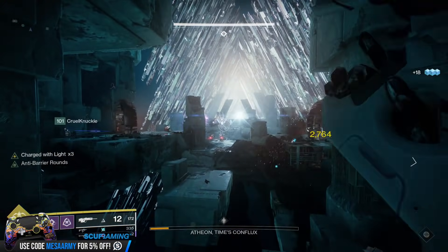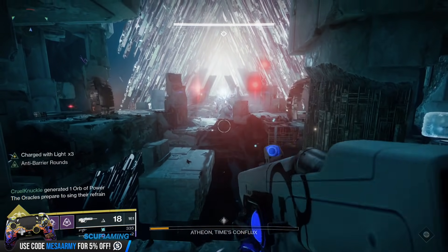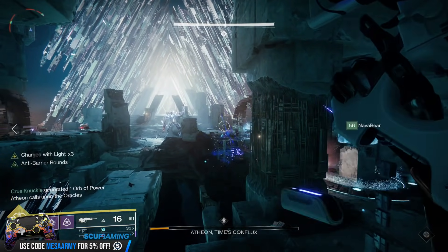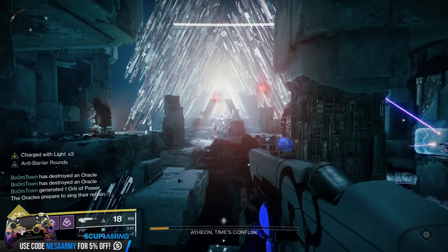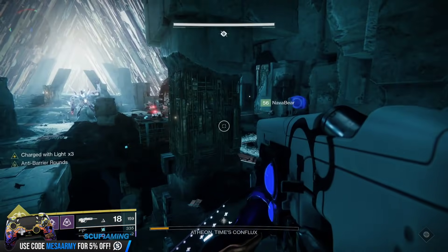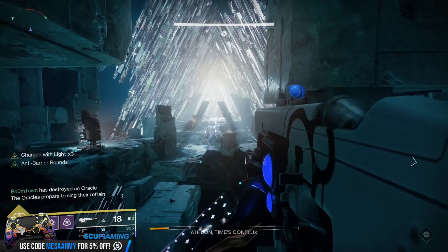In terms of weapons: Thundercrash does amazing DPS, Golden Gun is great — I was using Tether but from now on I'm going to go Golden Gun. For Warlocks, having a Well does help, and Chaos Reach also does some damage. I go with a Scout Rifle to take out some of the Harpies, Deathbringer for my Heavy to do damage on Atheon, and I keep my Ikelos on me for the supplicants. Other weapons that come in handy are Snipers for getting oracles when you're inside, and also Xenophage — because Xenophage will one-pop an oracle. Here's a fun factoid: if you pop the first oracle with Xenophage and it makes a Warmind Cell, when you shoot that Warmind Cell it will then pop the other two oracles in the proper order.